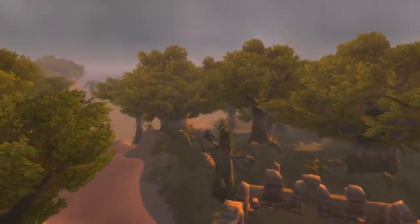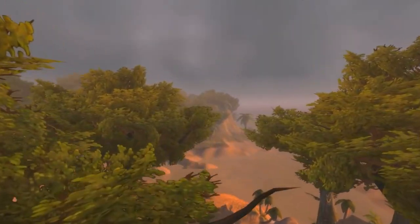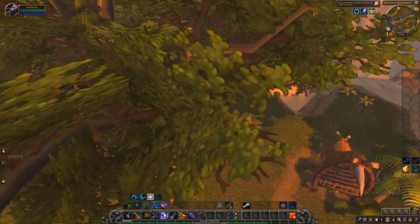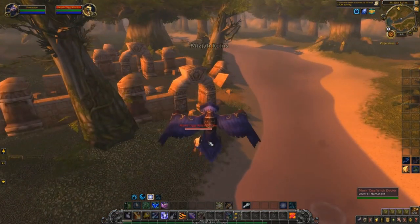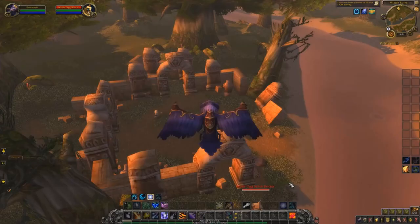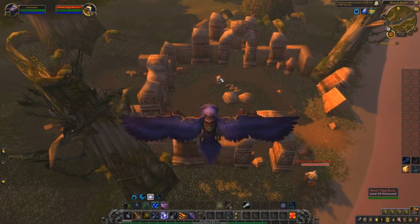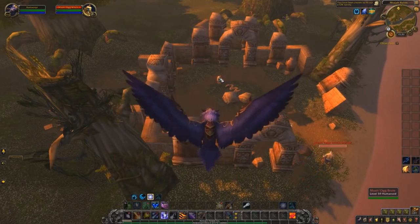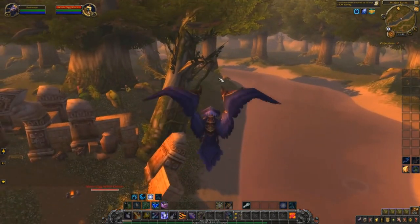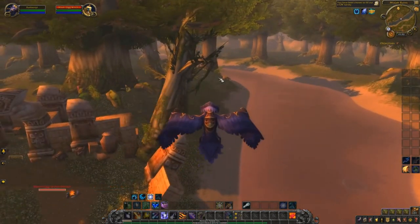Before I show you the gold I can make off this, I'm going to go ahead and show you the location. We are here in Northern Stranglethorn Vale, right at this little location down here by the Mizha ruins. When you go to this location you're going to see a bunch of Moshag Witch Doctors. These mobs are quite interesting — they actually drop some insane transmog pieces that I honestly had no idea they could drop.